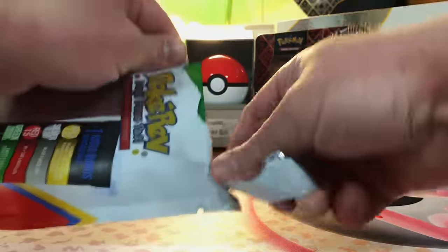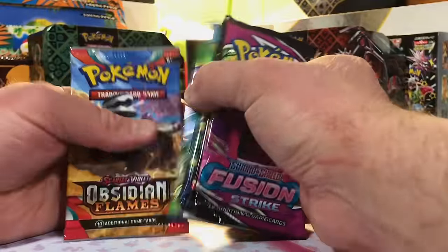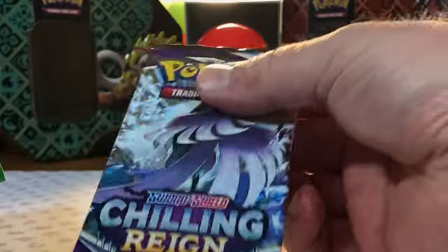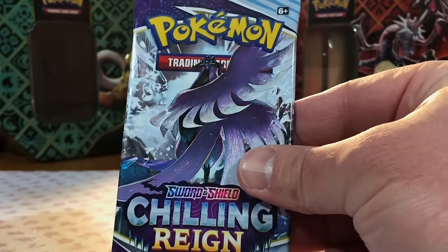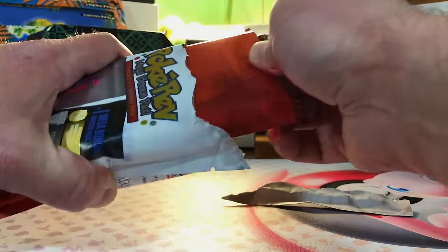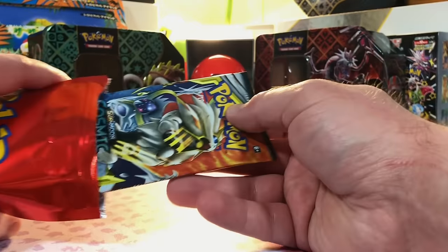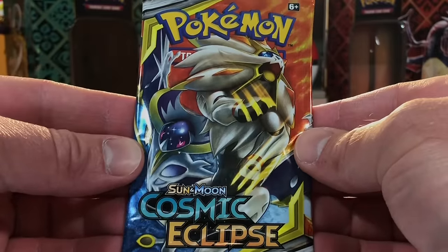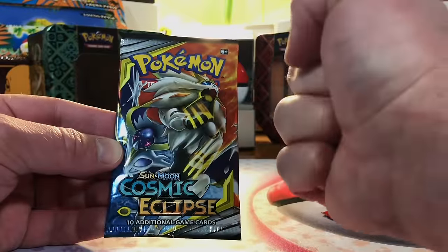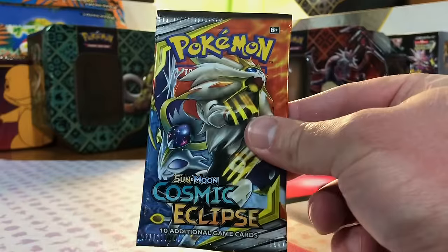We got our green tier with options Fusion, Lost, Crown, Pokémon Go, and Obsidian Flames — that's Chilling Reign. I do not get to open this a whole lot. And here's our third red tier — options: Fusion Strike, Lost Origin, Crown Zenith, Astral Radiance, and Obsidian. There it is — Cosmic Eclipse! I have never opened this pack before. Nice red tier pool.